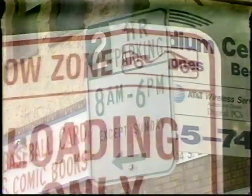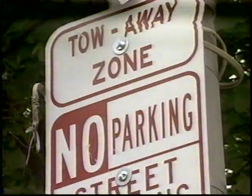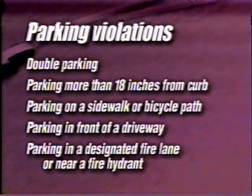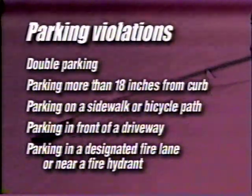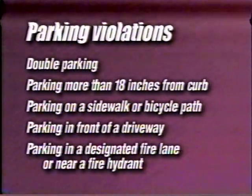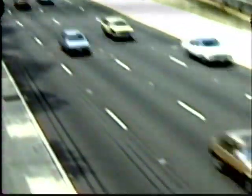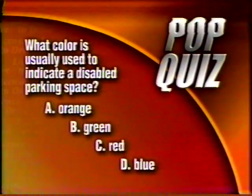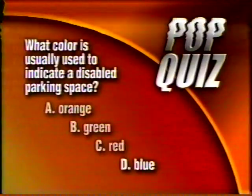Always be aware of signs next to or even near a parking spot. There may be a sign that prohibits parking at certain times or only permits loading and unloading. If you're parking on the street, check the curb — if it is painted a color, there may be some restrictions on parking. Even if there aren't signs to follow, there are still guidelines: never double park, don't park more than 18 inches from the curb, on a sidewalk or bicycle path, or in front of a driveway, and don't park in a designated fire lane or near a fire hydrant. These are all common sense. Use your head when it comes to parking your vehicle. Avoid the headache of a fine or having your car towed. What color is usually used to indicate a disabled parking space? A, orange; B, green; C, red; or D, blue. The answer is D, blue.